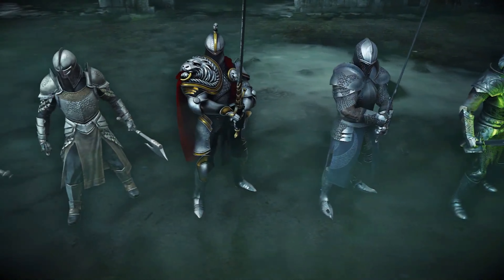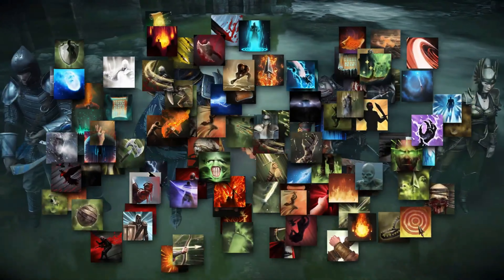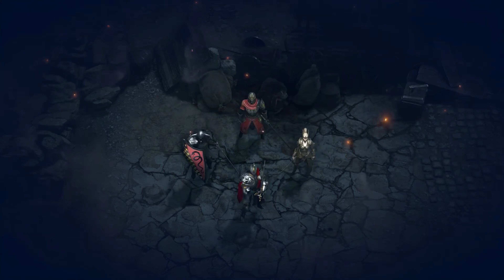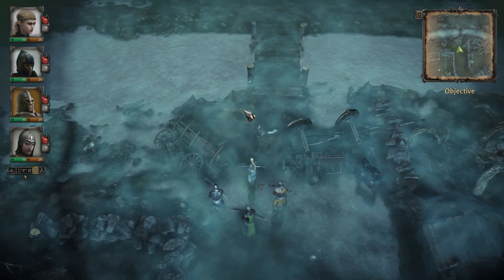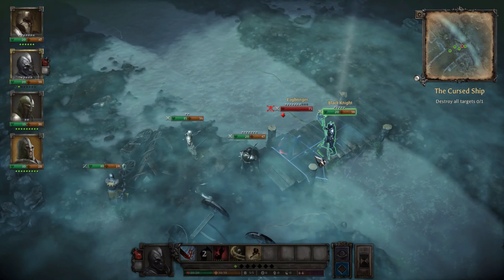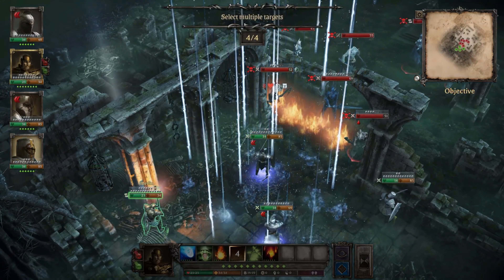By having more than 30 heroes coming from the six classes, you'll have access to more than 300 skills. This way, assembling a party of four combatants has a potential of near endless variation. But be careful how you're combining your heroes — be aware of the objectives and conditions of your next mission, as each situation requires a different approach. Consider everything you've learned and choose your party members wisely.